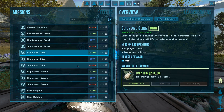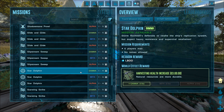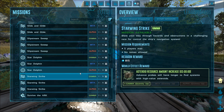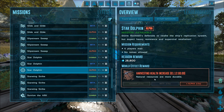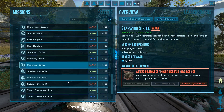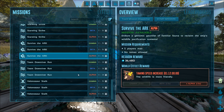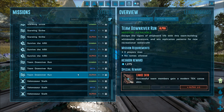Hatchlings grow up faster, you can raise your dinos faster — there's some really cool ones in here. I could even see you getting some of these buffs before you go out on farming trips and just get an absolutely absurd amount of metal really quickly. There's also a taming speed increase, which is pretty crazy, and then there's some skins and stuff as rewards as well.